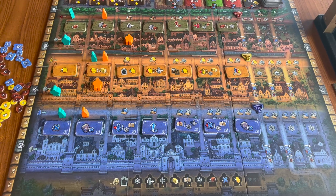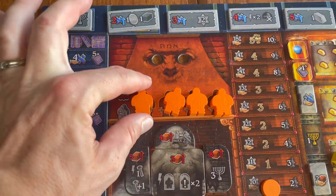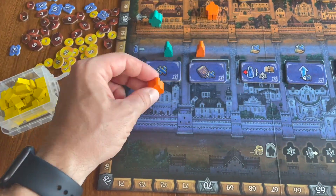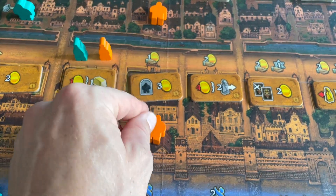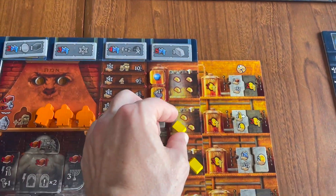When buying a Golem, choose which row you are going to place it first. The cost is three brick, but you'll pay three more bricks for each Golem already in that row. Move up two spaces on the Golem track. When an action lets you kill a Golem, move it to the graveyard. Take the reward, and move your marker down a single space on the Golem track.